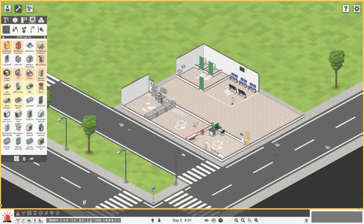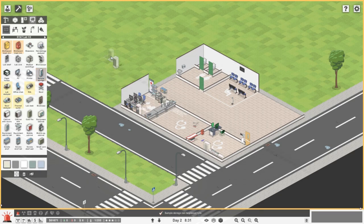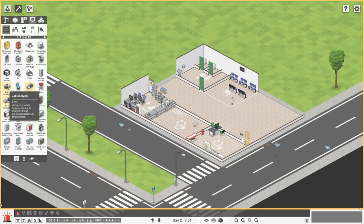We'll get the ball-up desks in here, some PCs, a microscope, printer at the end there, sample storage, and bio hazard bin. Then a lab analyzer. I'm spending quite a bit but we will be fine.